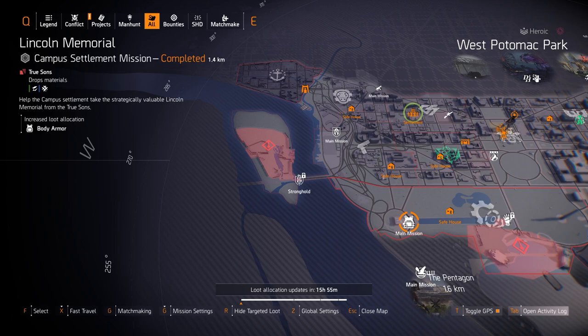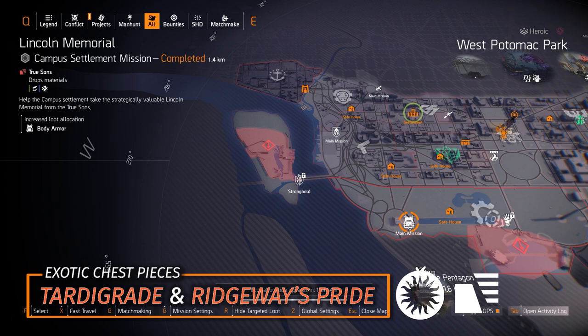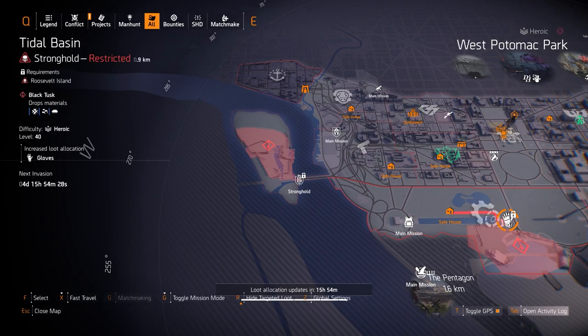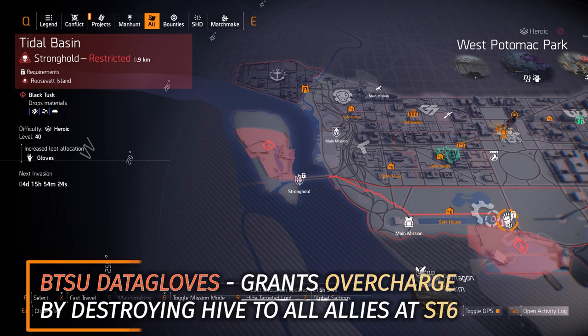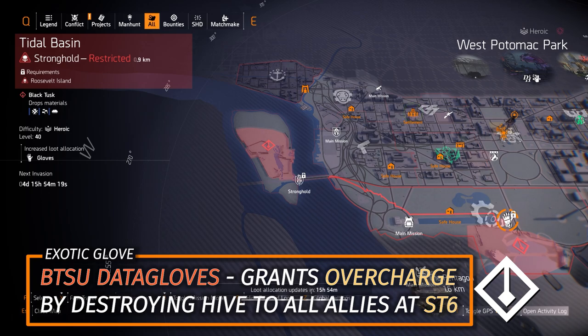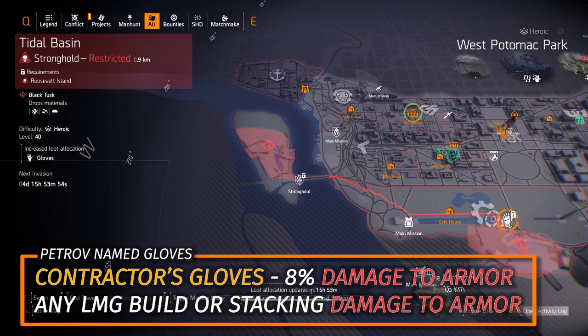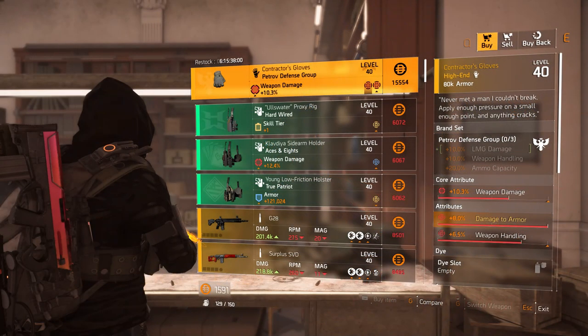Next up the chest piece is at Lincoln Memorial area, and it stands out to me heavily. If anyone needs the Tardigrade exotic chest piece armor, today is the day to get it. You could also farm Ridgeway's Pride if you've already done the project from the Summit. The Tardigrade is a True Suns faction exotic — its original main source is the True Suns mission — so this is a really good increased drop rate chance, I believe 3%. Then we got gloves at Tidal Basin Stronghold, which is a Blacktoss invaded mission. The BTSU data gloves grant overcharge to you and any ally at skill tier 6 and have an increased drop rate chance, I think 3% or more, because it's a Blacktoss mission. I highly recommend farming for these especially for skill healing or skill damage builds. You could also farm for the Contractor's gloves with 8% damage to armor, although the clan vendor is selling a pretty good one as well, or farm Petrov if it's available.